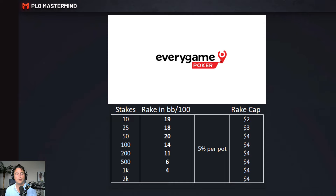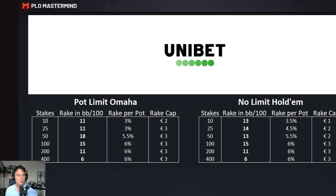Every Game Poker — it was called Intel Tops before — is part of the Horizon network, and Juicy Stakes may also be part of it. The numbers are shown. The last one is Unibet, an independent network. They have different rake structures for Pot Limit Omaha and No Limit Hold'em, and you can see the numbers.